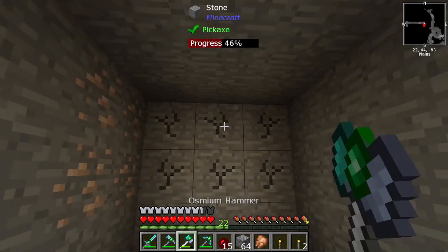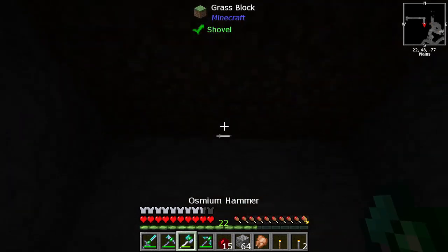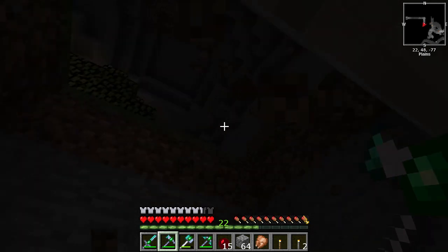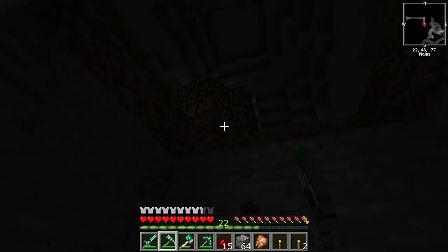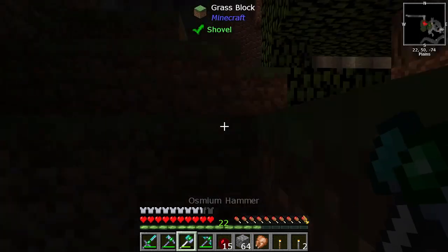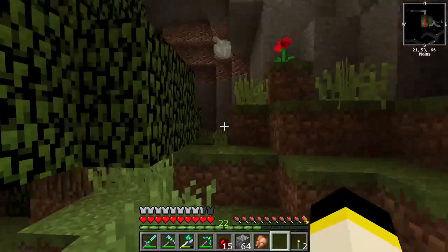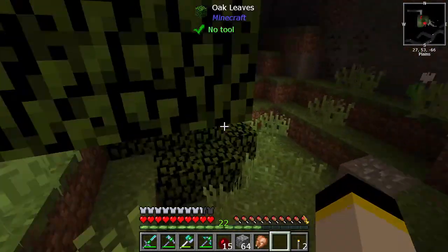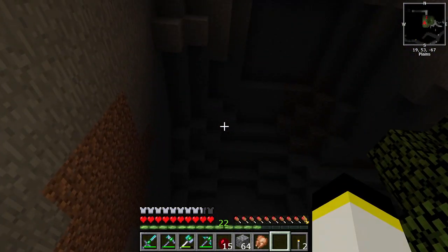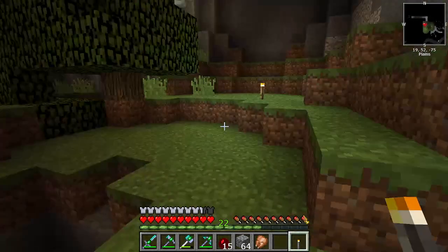Little bits of XP go a long way, especially later on when we get to start enchanting things — this armor is going to need enchanting at some point. XP in the bank basically, as well as the little blocks of experience we've been getting from the mobs. I've been saving those too so they'll all come in handy for later. And what is this I'm unearthing in front of me? An indoor biome!